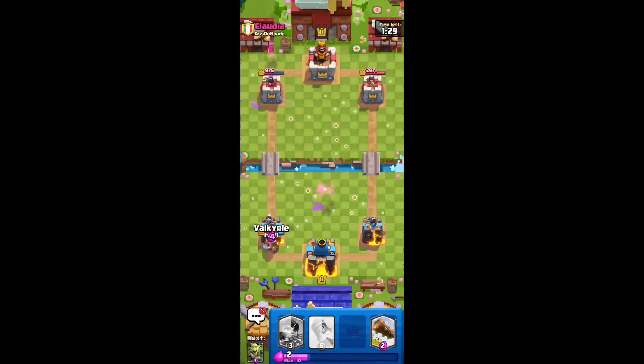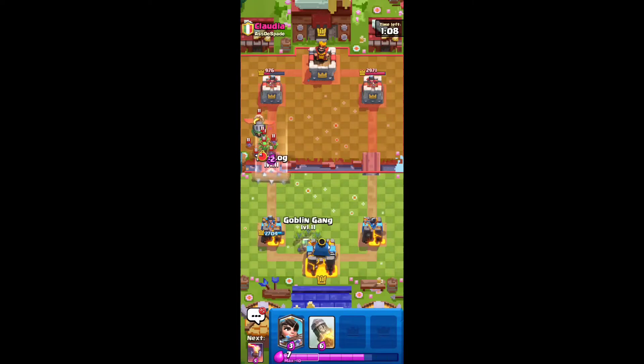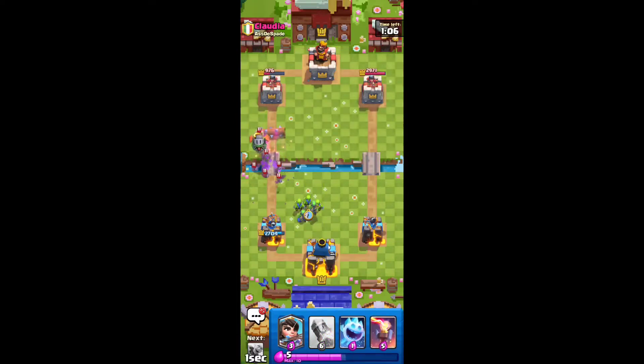We're actually going to go Valkyrie right here. The Valkyrie's probably going to go up — he might decide to put Bats, but I'm going to kind of predict that with the Princess if he does. No, he goes with the Inferno Dragon, which is a pretty good play. I'm going to Log Bat and then Goblin Gang to take out the Inferno Dragon and the Bats. Pretty solid here — we have such good control this game right now.